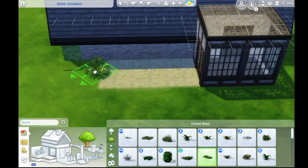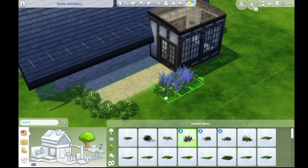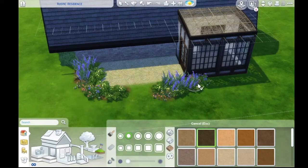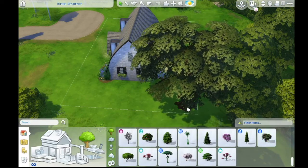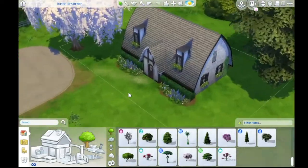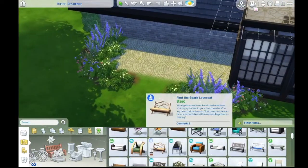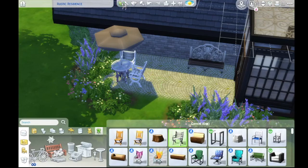I wanted a cute little back patio area, so I lined it with some little bushes. I used a lot of the flowers from Out to Retreat — I think those are really cute flowers, I don't use that pack too much, but I was looking for some cute little flowers. I put that pink tree because I think that tree is so cute and it worked really well. I used that mailbox — I think that's the only thing I used from the Romantic Garden Stuff pack, so if you don't have that pack you can put a different mailbox down.